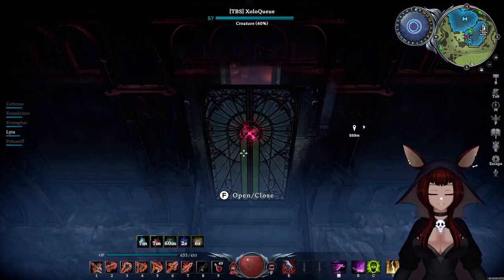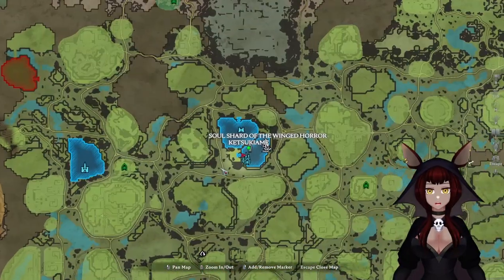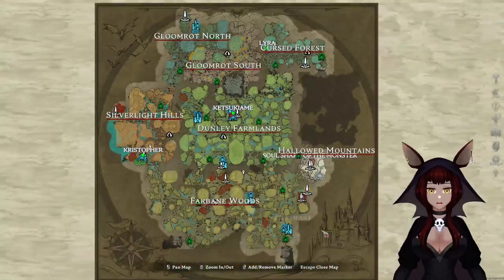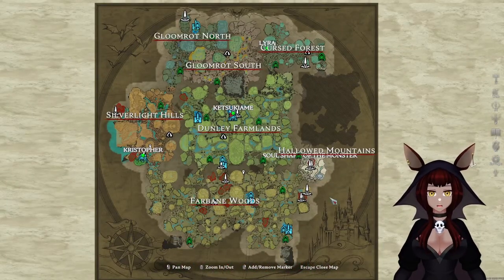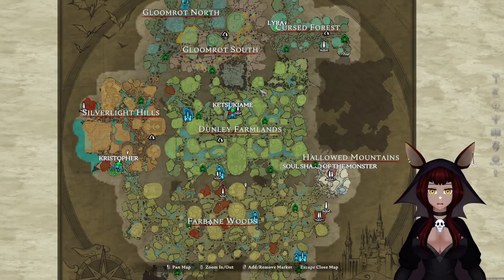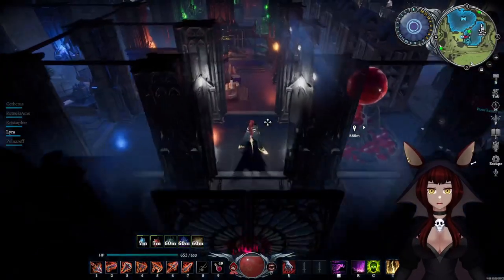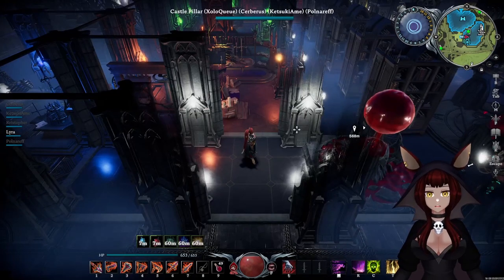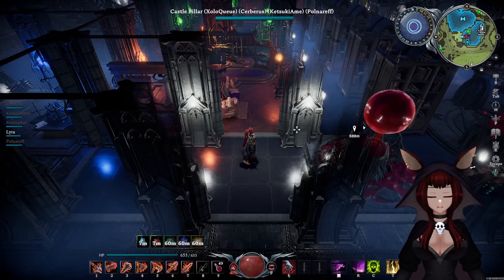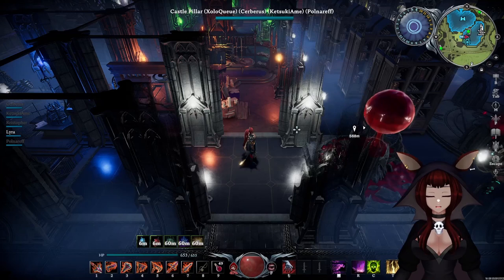Something you might notice first is the location of this particular castle. I put this castle right at the center of the map. It's the first castle I've made. I didn't even bother going through Fardbane or anything like that because I was already familiar with the game. I've been playing for months, so when I started again after Gloomrot I already knew where I wanted my castle to be. I call it the clan castle or the crafting castle.